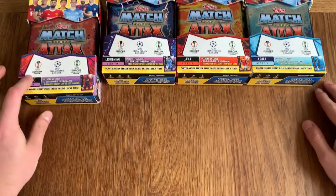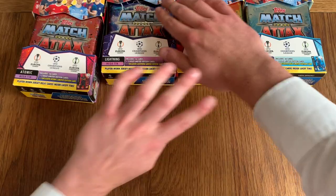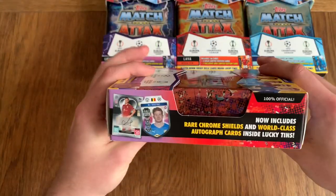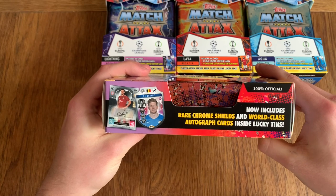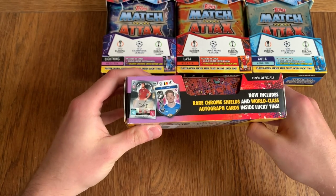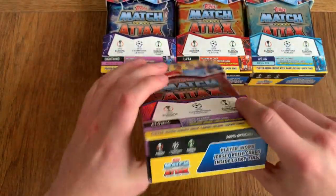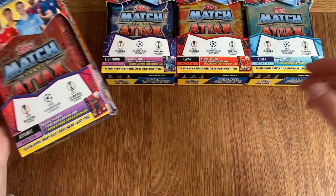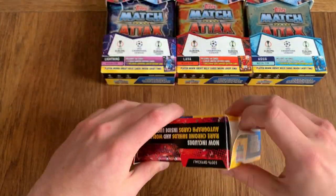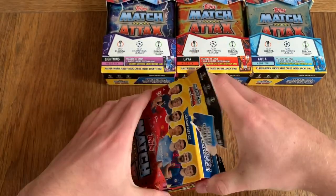We've got the Atomic Megatin, Lightning Megatin, Lava Megatin, and Aqua Megatin. Let's start off with the Atomic Megatin. You can actually get Chrome Shields — I pulled one yesterday, which was quite good — and Autograph cards. You can get Player War and Joesies, Ready cards, and Side Lining Tins. So you can literally get anything. I'm very excited about this. Imagine if we get an Auto or something crazy like that.